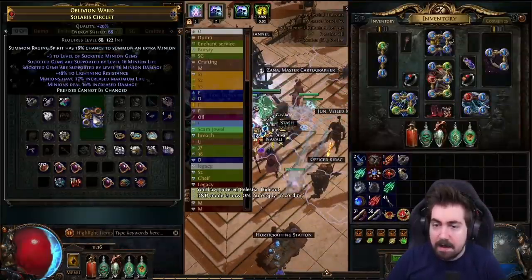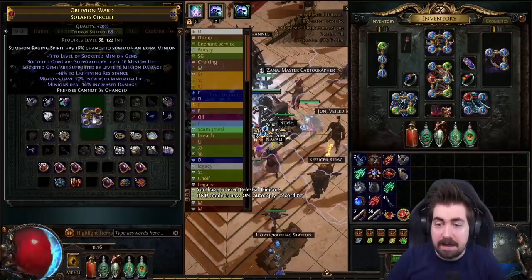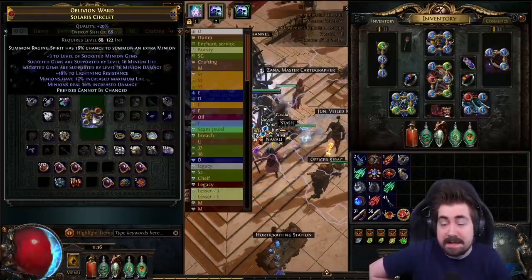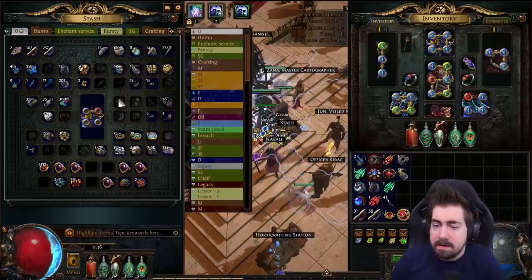The helmet is a bit annoying to roll — bound fossils, or bound and pristine together, are pretty okay. I did hit one really early that had 20% minion life and 16% minion damage with an influenced suffix, and I thought it'd be cool to Maven Orb it. It didn't hit, and then I used like 20 more tries to roll a new helmet. So yeah, it's taken a while.